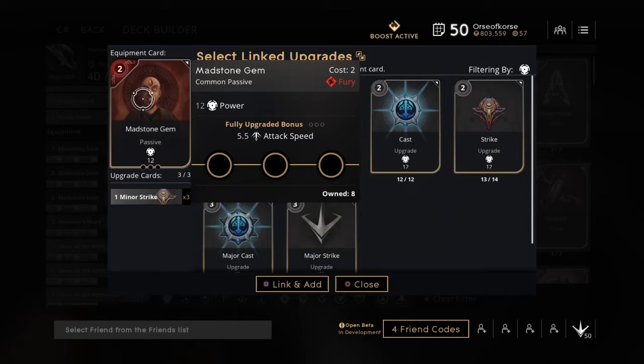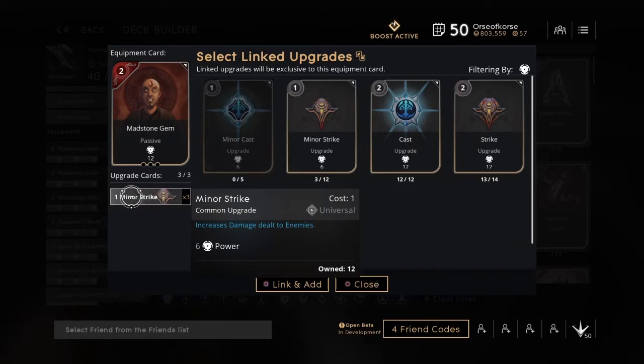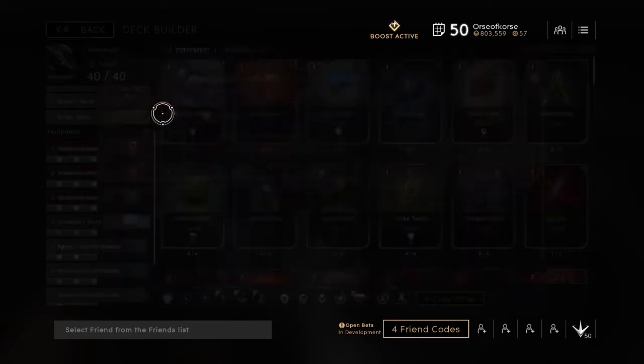That's because they give you that 12 power, which is a nice boost early on and can really help you get ahead — help you with your last hits, help you with your ganks. Power early game is king. So I go with three Mad Stones gems early on and equip them all the same with three Minor Strikes.